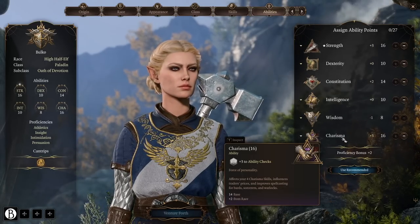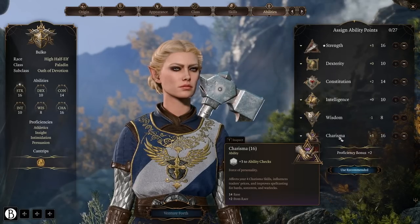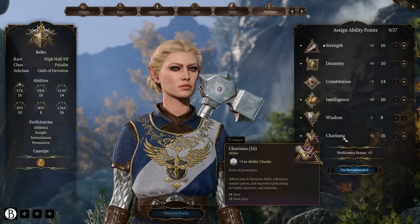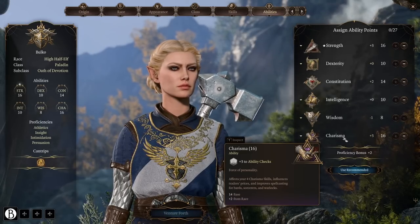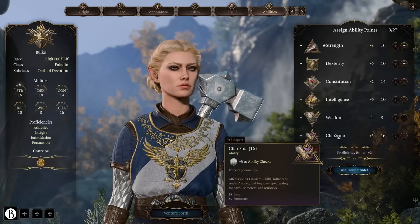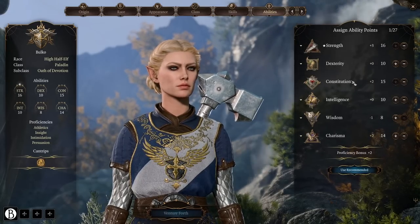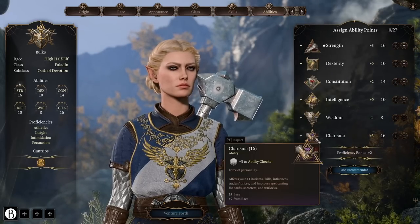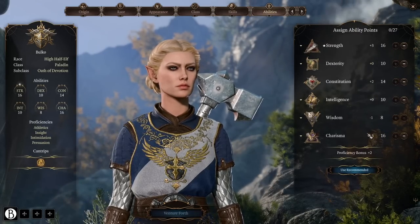There are quite a few abilities that make Charisma very attractive for a Paladin later on. You'll get the ability to share your Charisma modifier — which is a plus three for us right now — as a saving throw bonus to everyone near you. That is bonkers good. You could potentially drop Charisma to a 14 and bump Constitution up to 16 instead, but I think high Charisma is the way to go. You can play around with it.